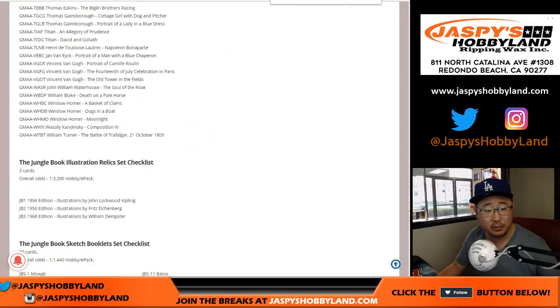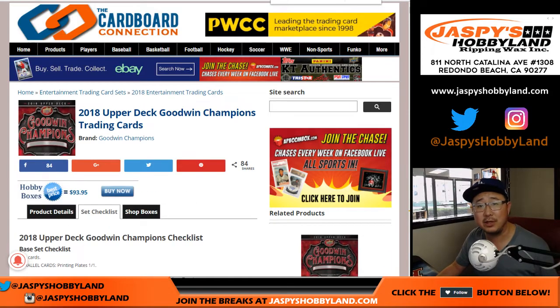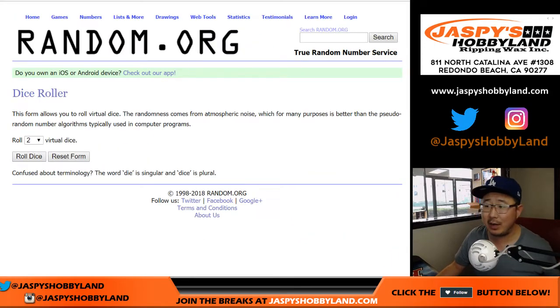I think everything else is self-explanatory. The illustrations will go by these letters as well. So let's randomize. I have to do this for Joe P and Rick, because someone's going to ask about it. I've got to put it on the recording. Five out of five, ten times for the names and the letters.